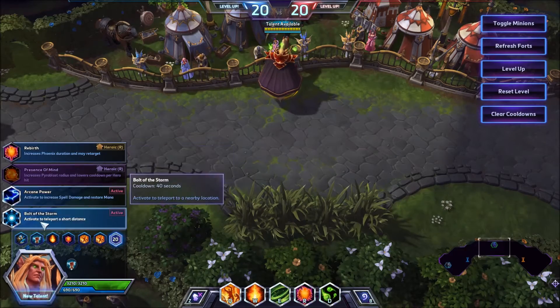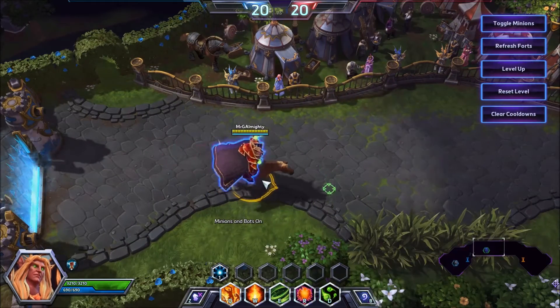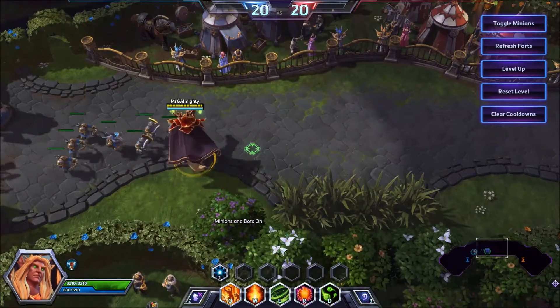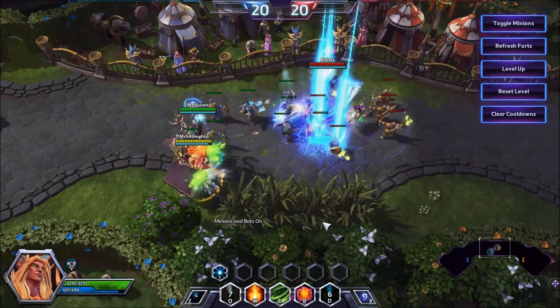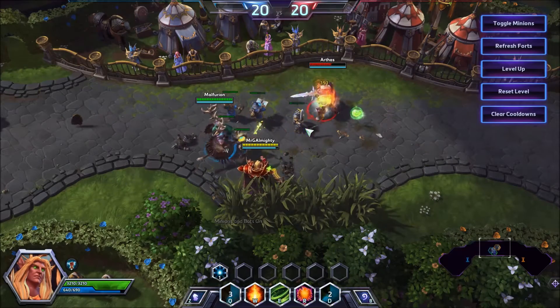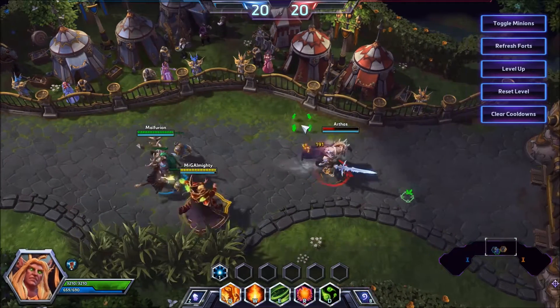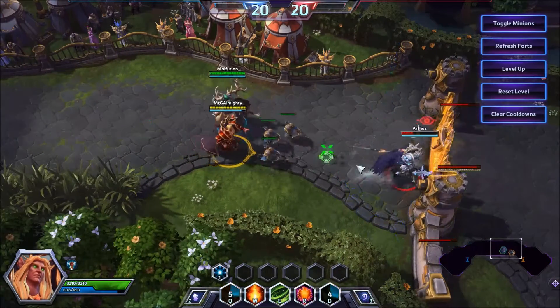At level 20, I would take Bolt of the Storm — it allows for incredible escape. In the early game as Kael'thas, you're going to want to zone using your D and Q quite often. They share a very similar cooldown of 6 and 7 seconds, so you can just pop it and cast it, and it will clear waves incredibly quickly. At level 20, your Flamestrike hits incredibly hard and casts Living Bomb on the champion, meaning they'll take that explosion damage.